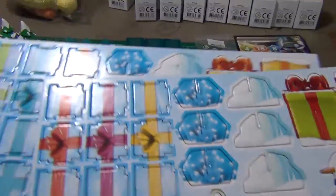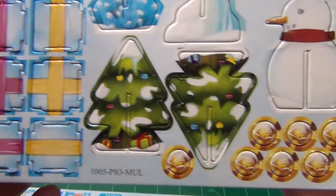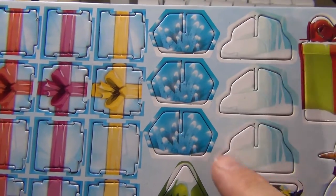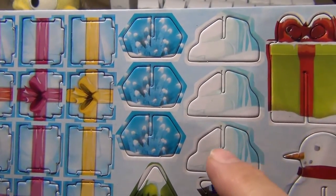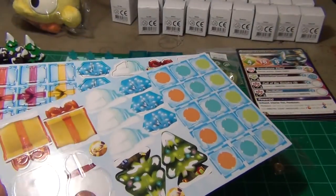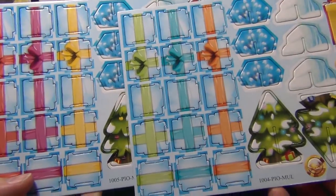We'll start out by looking at the alternate terrain. You can see you got some ice cubes here that have kind of ribbons on them like they're packaged up as a present. You got some Christmas trees, snowmen, a little box that's going to be another present, some little snow-covered boulders with frozen icicles or some sort of frozen foliage. You're going to get two of these and the only real difference seems to be the color of the box. You also get some different colors on your ice cubes.